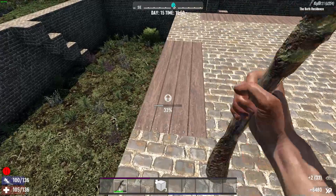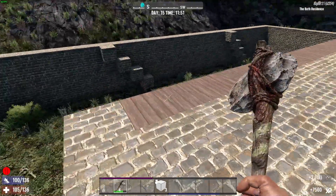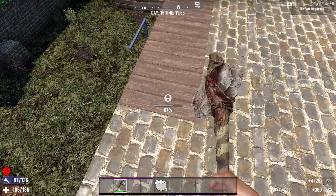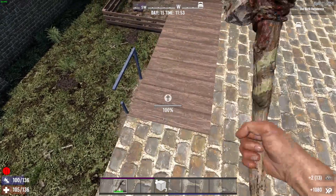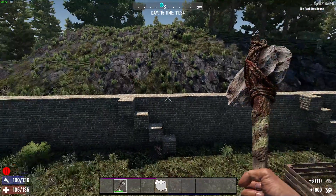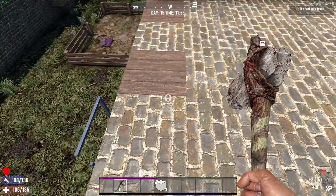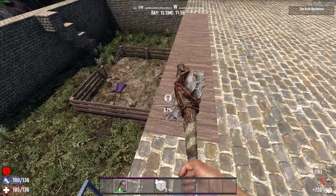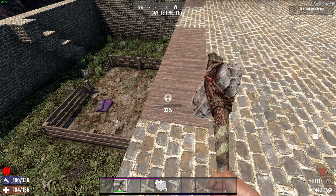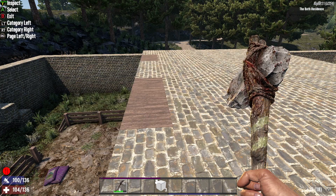There we go — final touches. Yeah, we definitely have enough — we've got another 400 there, perfect. Now I'm going to need to keep some cobbled rocks anyway because I know the zombies are going to do a bit of damage on the outside of these walls, so I'm definitely going to need to keep some for repairs. Just waiting for that to craft up — can't craft fast enough, two minutes for nearly 300.